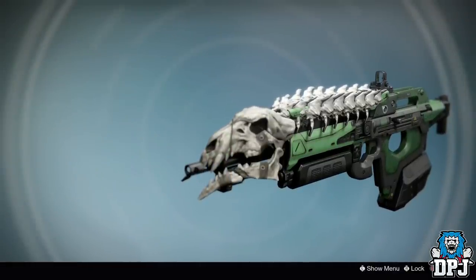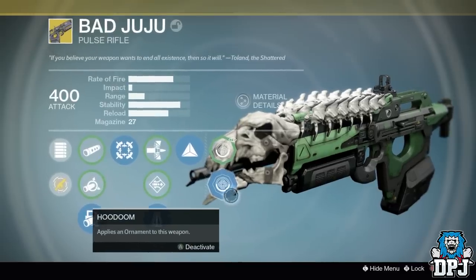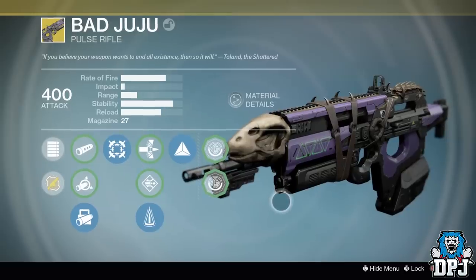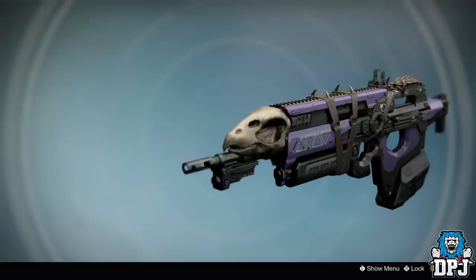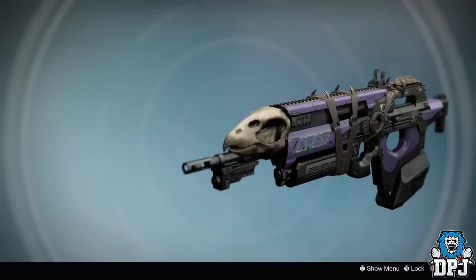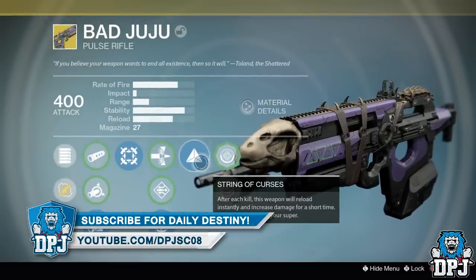The Bad Juju is a weapon many people truly do miss, including me — I personally cannot wait for its return. It seems as though the Bad Juju will come as part of a new secret mission called The Other Side, which you may have to complete without dying to get the Bad Juju quest to trigger. It seems this secret mission will take place on an ascendant plane version of the Leviathan. Any more information drops and I will have you covered right here on my channel.